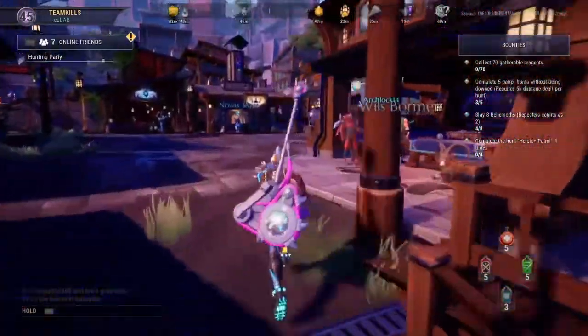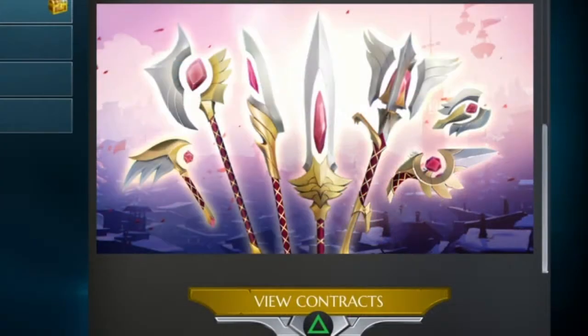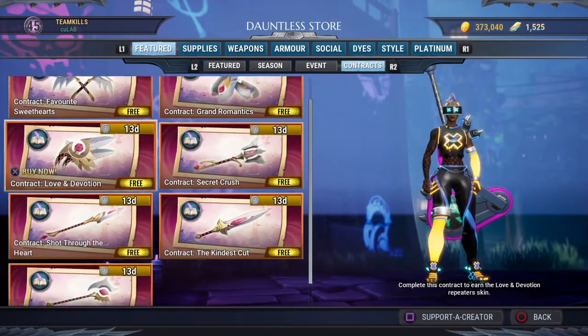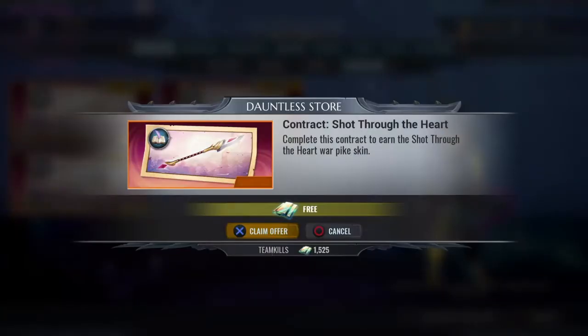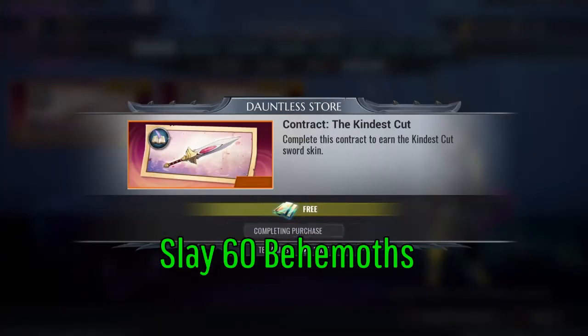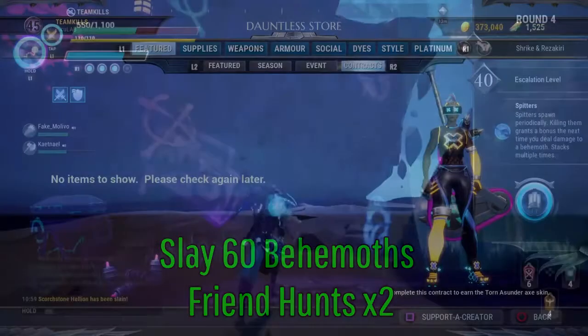The Saints Bond event is Valentine's Day gifts in the form of weapon cosmetics — that's love right there. To get these skins you have to do contracts that you pick up from the store, found in the featured section under contracts. Each contract wants you to slay 60 behemoths with that weapon. If you're with a friend, each hunt counts for two.